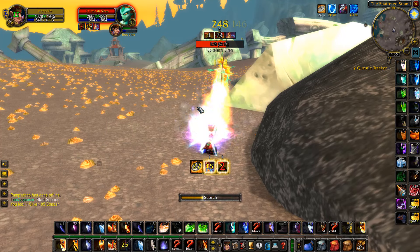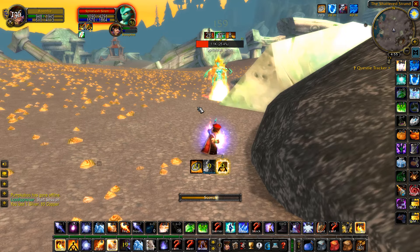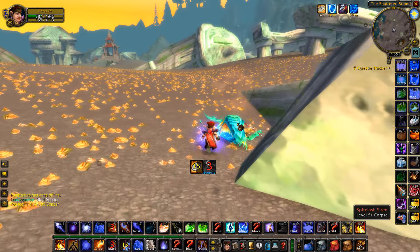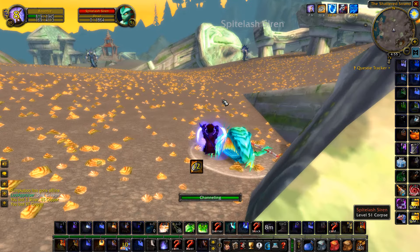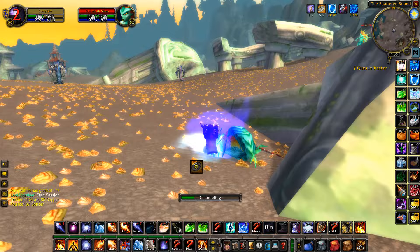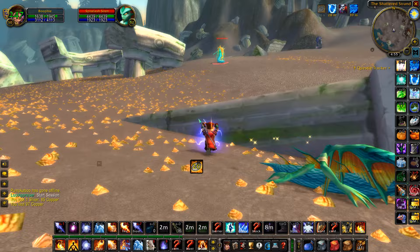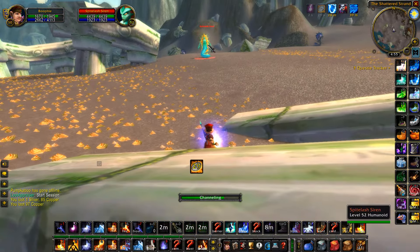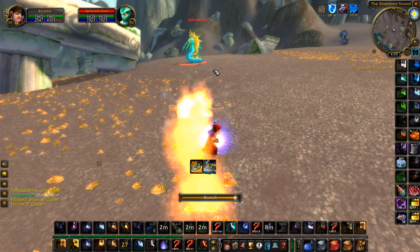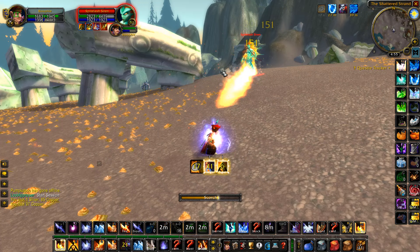On top of the Big Mouth Clams, the Golden Pearls, and the Zesty Clam Meat, because of the level of these mobs you have a really good chance of getting some great BOEs. The greens are really good, and the blues and purples are even better. If you're lucky enough to get a purple from doing this farm they can go for hundreds of gold. Don't rely too much on that because they are pretty rare, but if RNG is on your side you can get some really valuable purples.